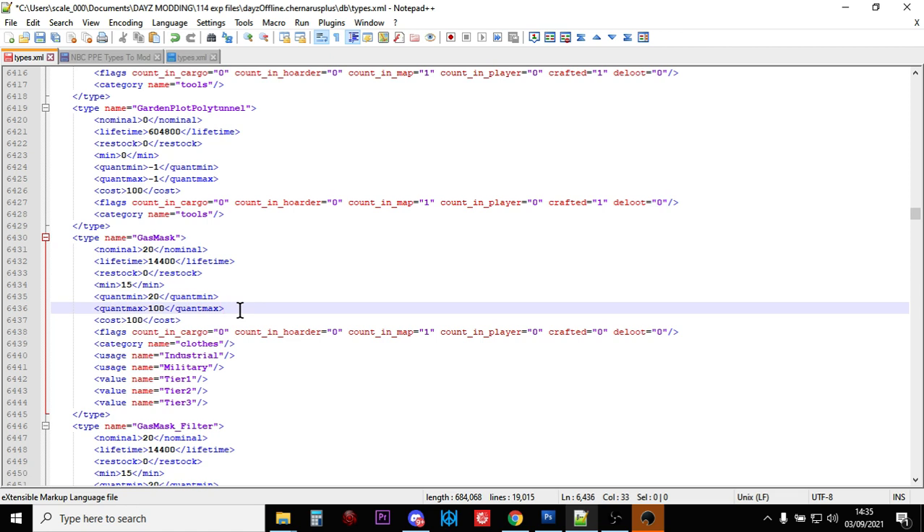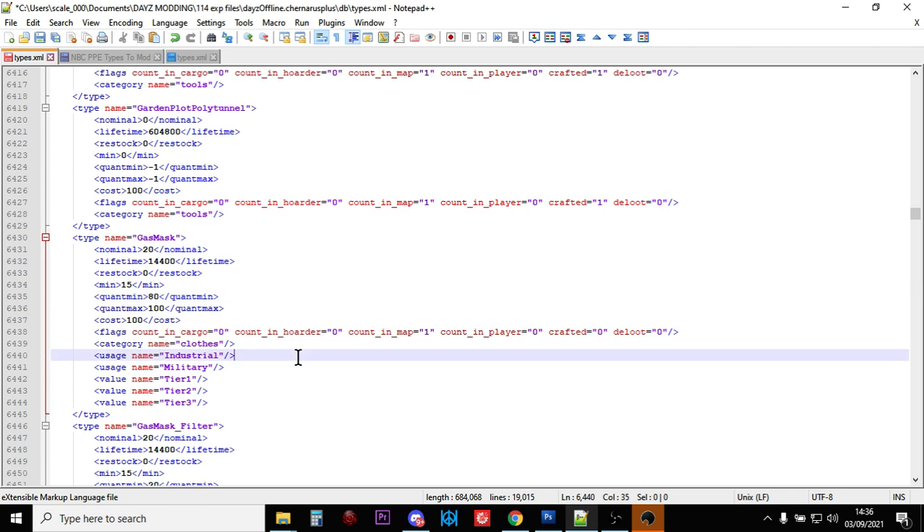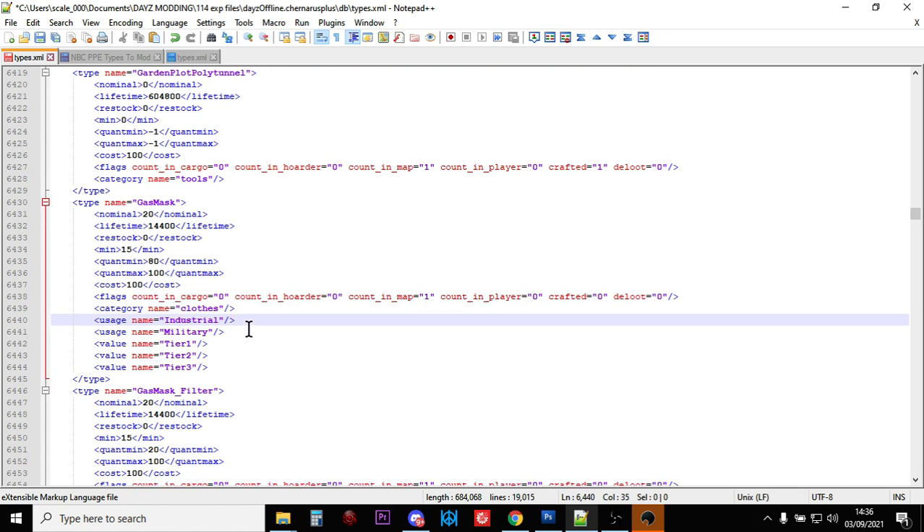So what we've done there is we've added more gas masks. We've got 20 of them with a minimum of 15. We can see there's only a flag of count in map, and we've added them to industrial areas as well as military tier 1, 2, and 3.